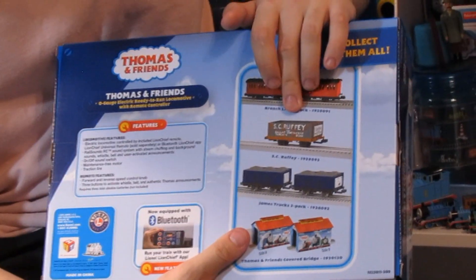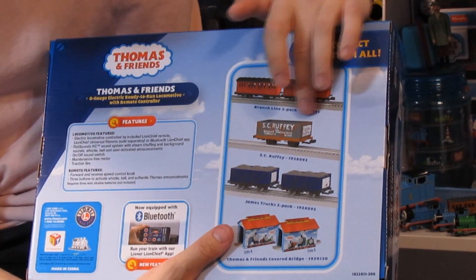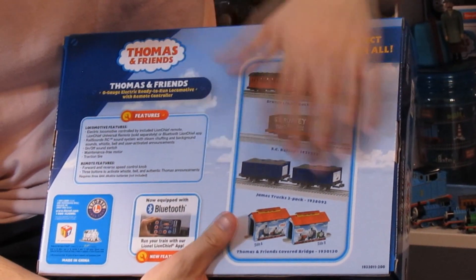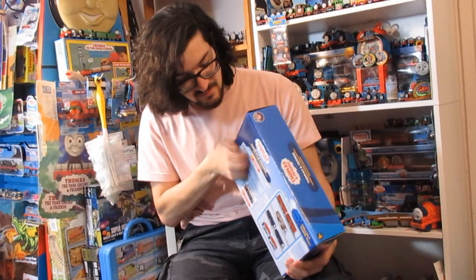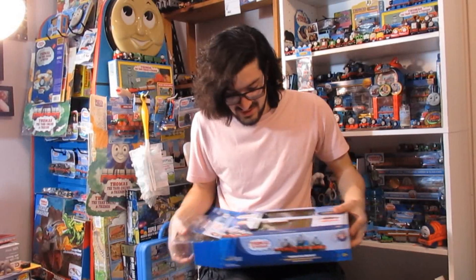On the back you've got the red Annie and Clarabel — there's literally red Annie and Clarabel — and new trucks and building tunnels. Open this bad boy. If it doesn't open I'm going to cry.